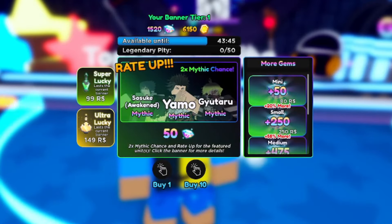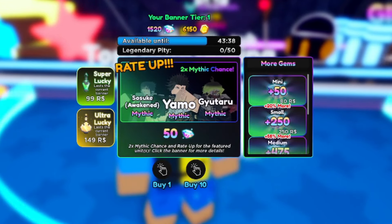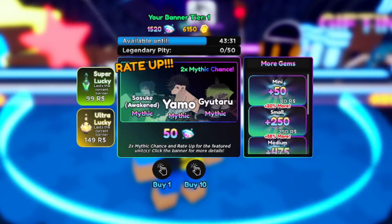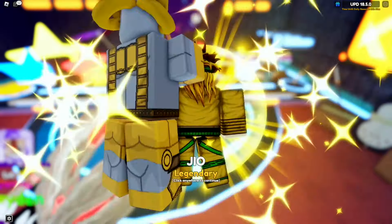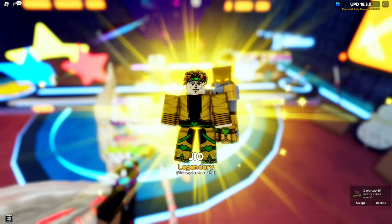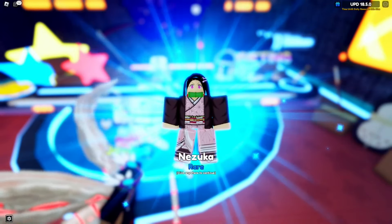I have about 1500 gems. I don't know if I should summon — let me go ahead and do a quick summoning session and see what we get, because I've been getting trash units. Let's summon real quick before we get started with the codes. Starting with the legendary — I'll take that legendary unit, not bad. Then we have a rare. Please give me a mythic!